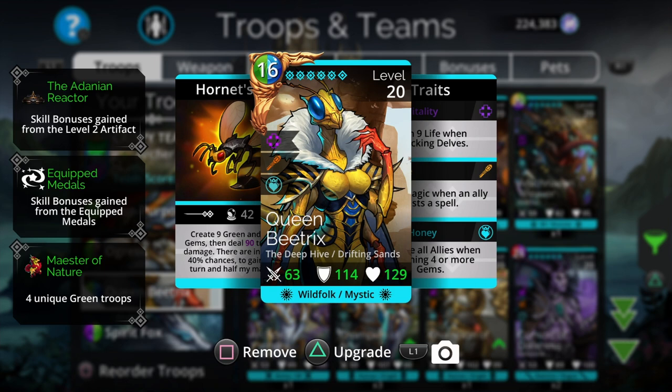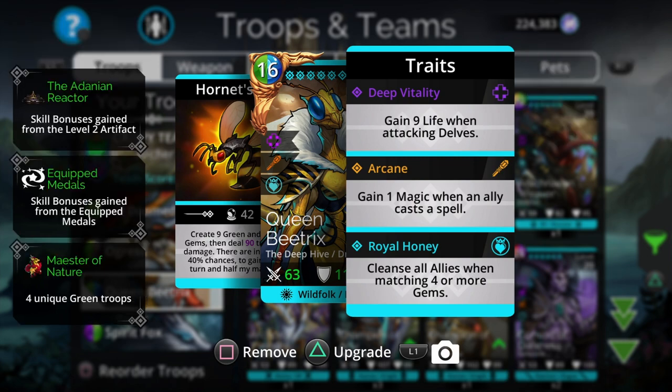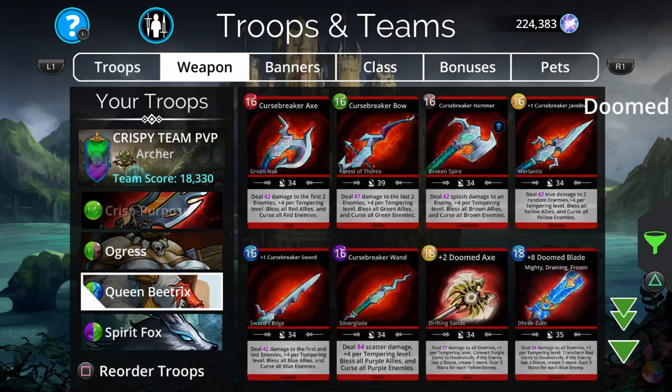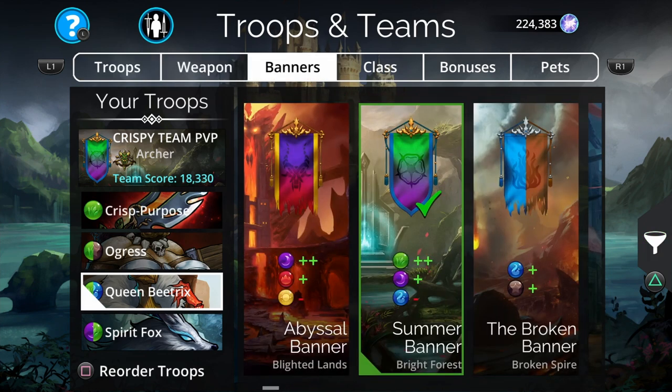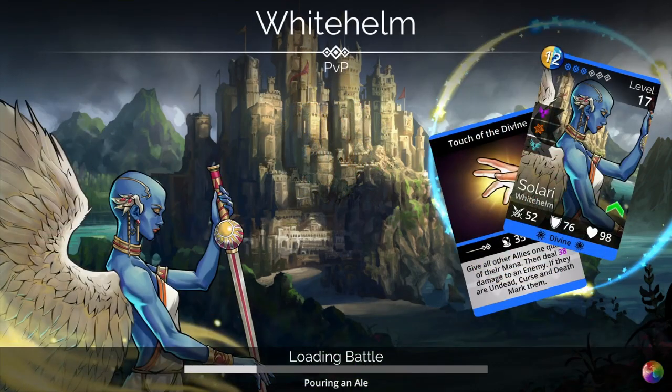To cleanse any negative status effects I have Beatrix, whose Royal Honey final trait cleanses the team. She also creates green and brown gems on the board, which is great for keeping the loop going and killing off the entire enemy team. Beatrix has a 40% chance for an extra turn and to get her mana back. For the banner I'm using the Summer Banner from the Bright Forest. Let's pop right into it and see how this team works.